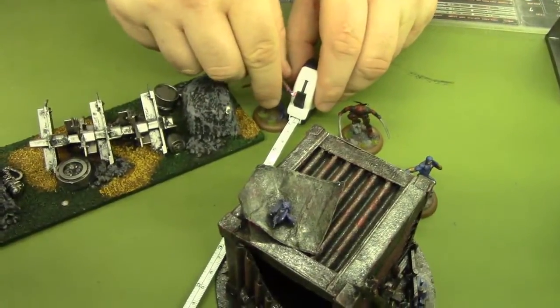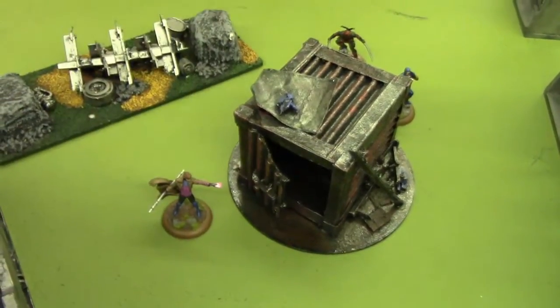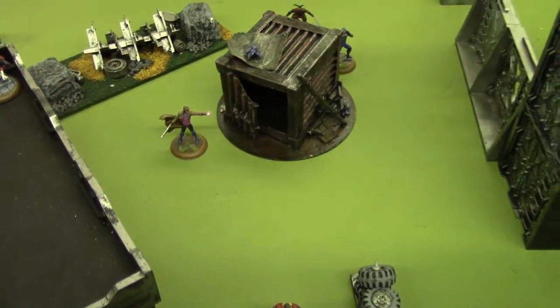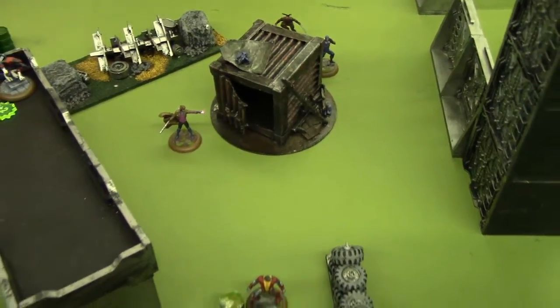My next activation uses two energy from Groot. He moves up right in between Gamora and Nova — that's all he's doing this round. Gambit is John's next activation — he spends two energy moving up the full seven inches, but sadly can't do much because he doesn't have anything in range.